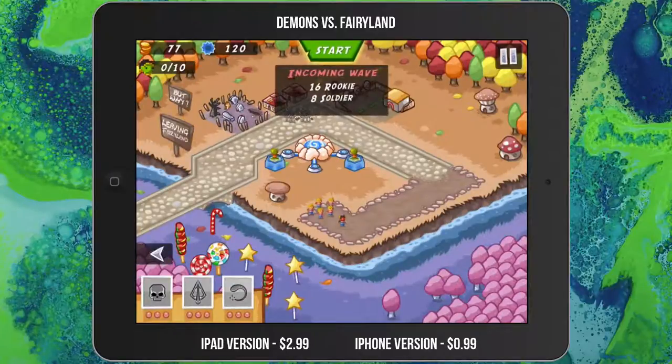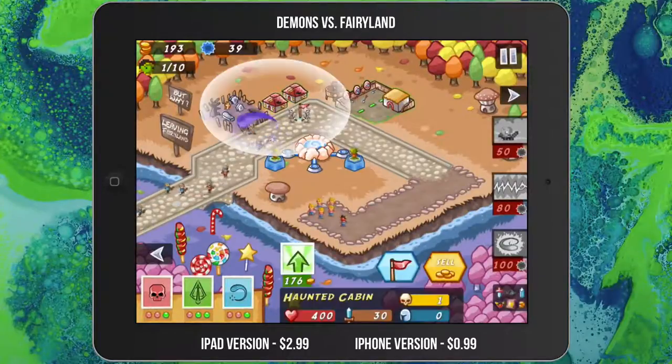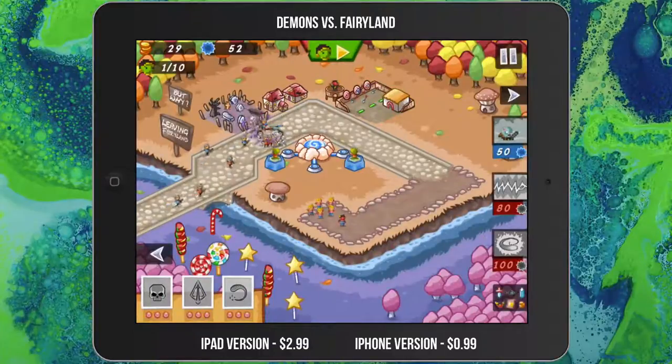When you're ready for enemies to start spawning, hit the green Start button in the upper center of the screen. It'll tell you about the incoming wave — 16 rookies and 18 soldiers. On the right side you'll see your special abilities, which all cost mana. I can click one for 100 mana and click on some enemies to eliminate them. As you accumulate more gold you can click on existing towers and upgrade them — hitting the green arrow upgrades the tower so it has more defense and puts out more damage.